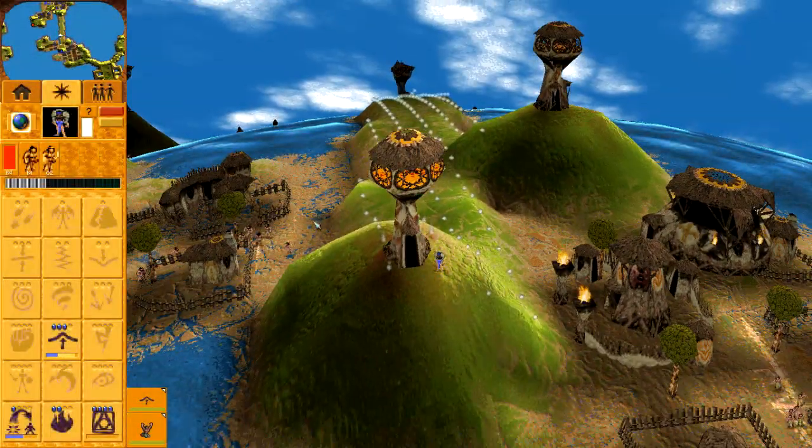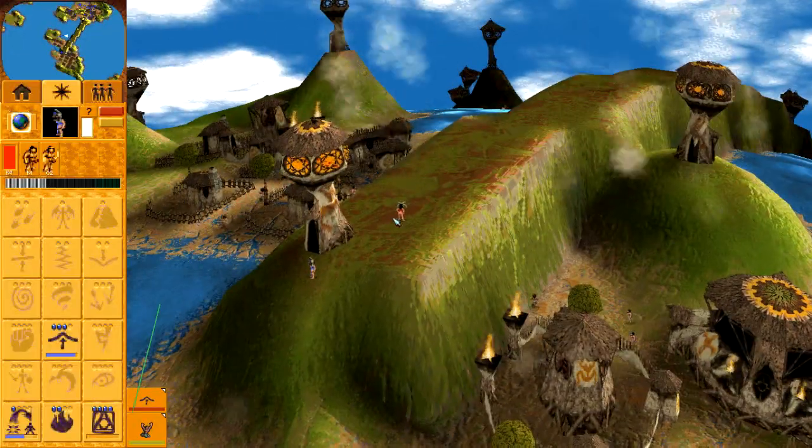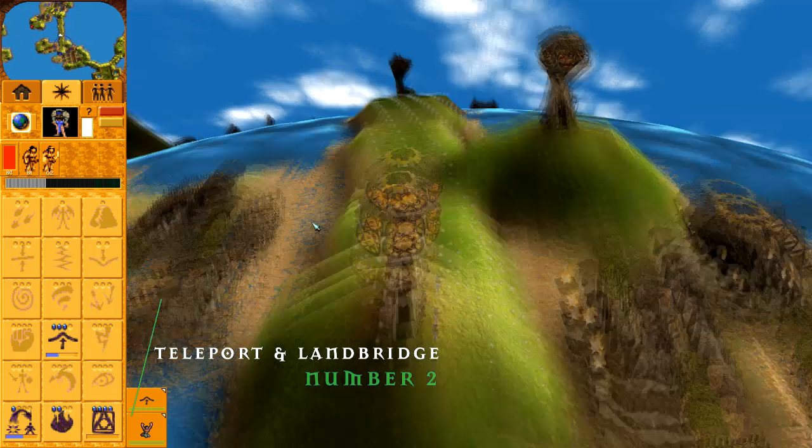Kind of impractical but makes for some fun terraforming action — combining Landbridge with Teleport, the spell that allows your shaman to travel anywhere on the world, allows you to create some very lengthy bridges.